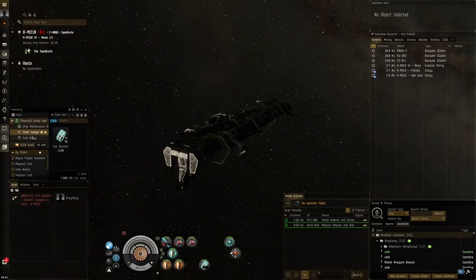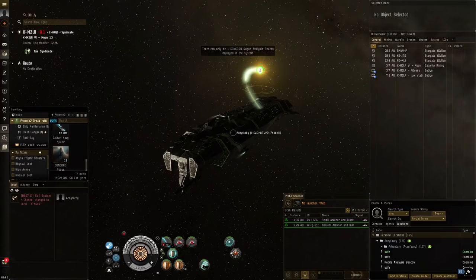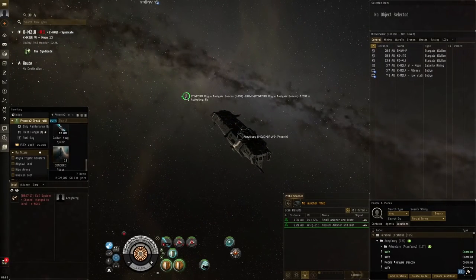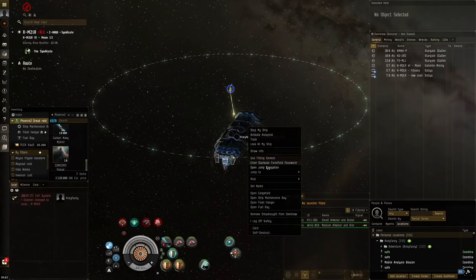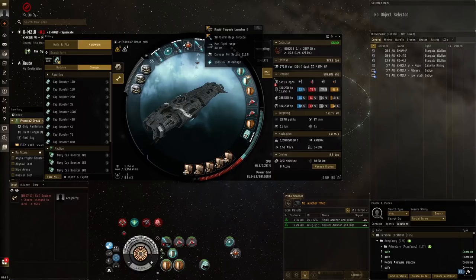I've got the capacitor boosters and strontium clathrates — I almost forgot to take them because I'm just such a complete newbie when it comes to capital ships. We'll launch for self, get to work, activate our multi-spectrums, and activate the siege module as soon as the rogue drones start spawning. Application was pretty good last time even with rage torpedoes.